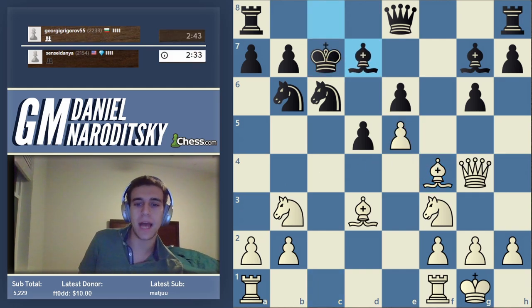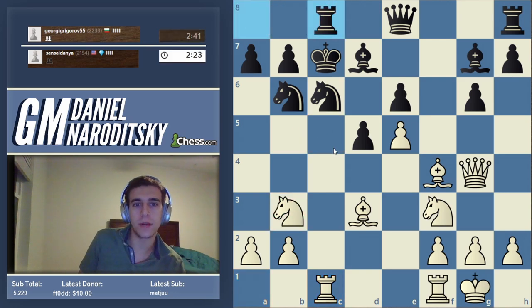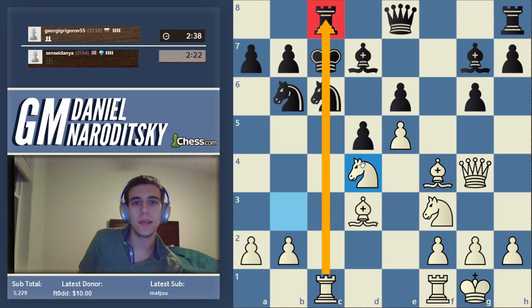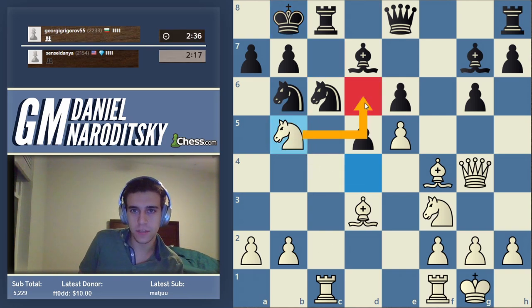We're preparing for the attack — prepare slowly, attack fast. We don't need to play knight d4 yet; let's play rook c1 for now and see what he does. We can also put the knight on c5 as a super active square, but I like knight d4 because it exploits the pin. Where can this knight go from d4? He allows it.